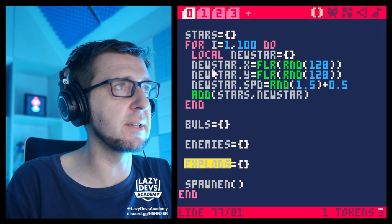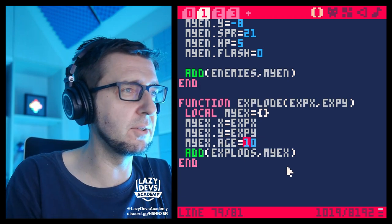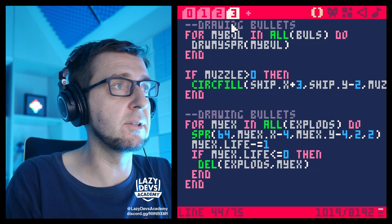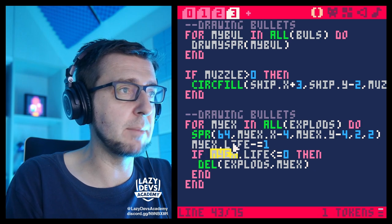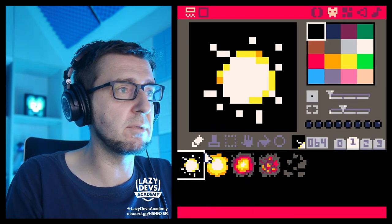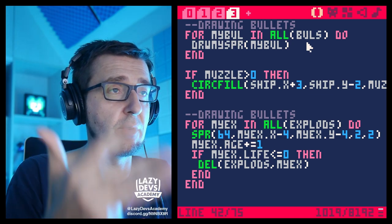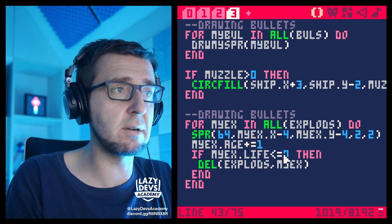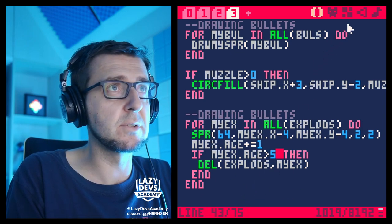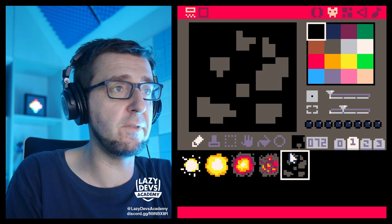I'm going to change the life property to age and start age at one. In the draw function instead of reducing life by one, I'm going to increase age plus equals one. An explosion lasts for five frames — starting with frame number one: 1, 2, 3, 4, 5. And if the age is greater than five, we delete the explosion. The age is also the frame of the explosion. I'm going to create a local helper variable called xFrames — a table of the individual sprite numbers for each frame: 64, 66, 68, 70, 72. So we have a little array of sprite numbers for each frame of our animation.